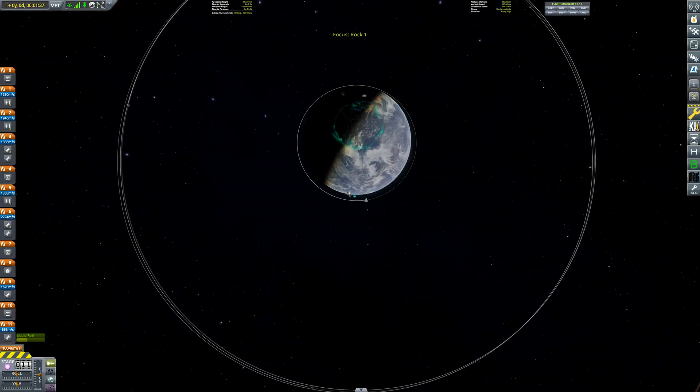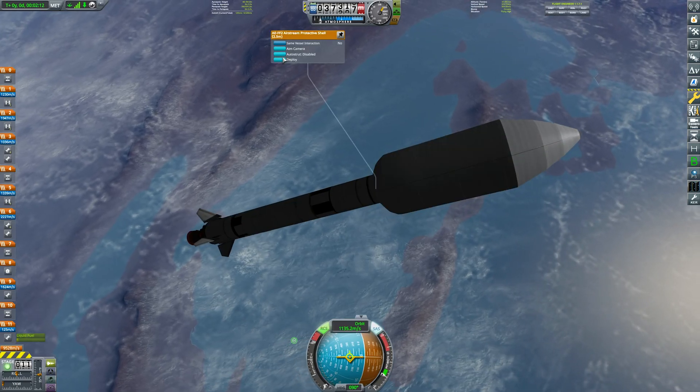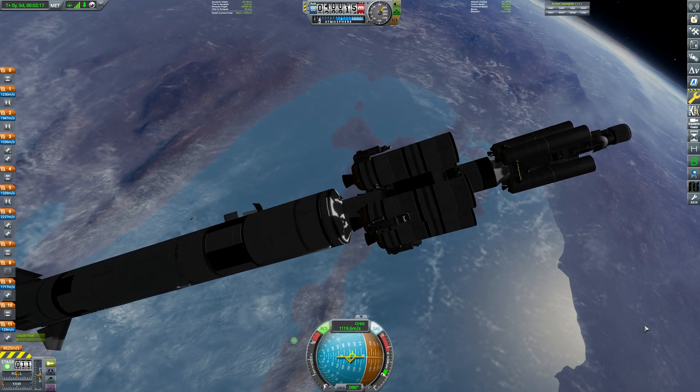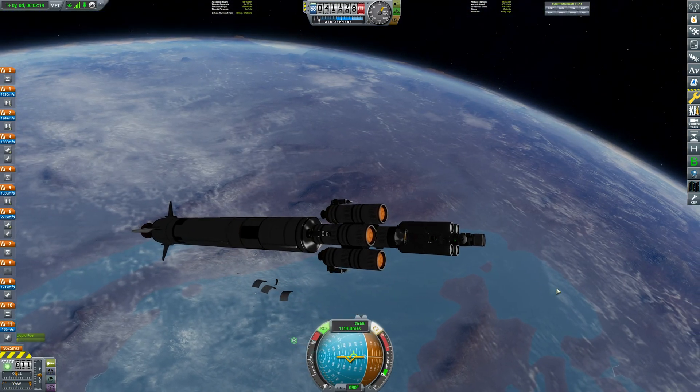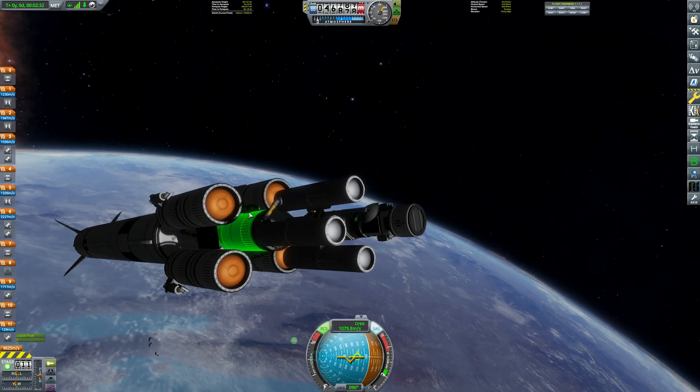Our gravity turn's looking pretty good. Let's reveal the fairing. And there we go — it's not the most amazing looking craft. In fact, it's got so much drag it's flipping me over. I probably shouldn't have revealed it quite so far down.